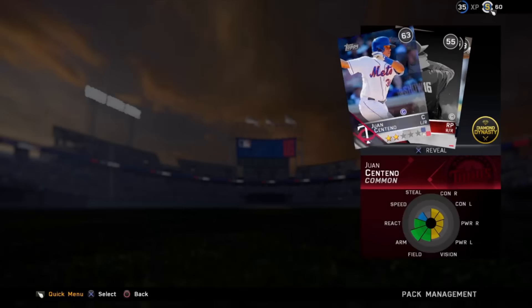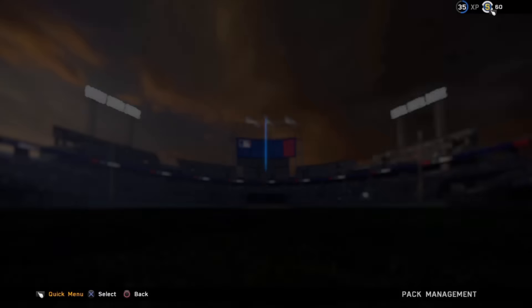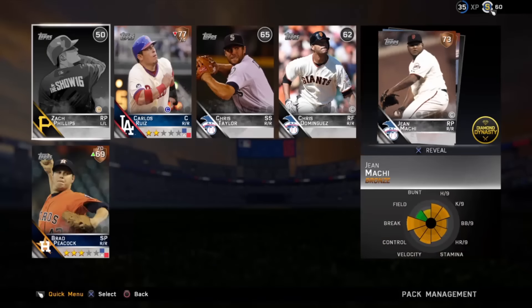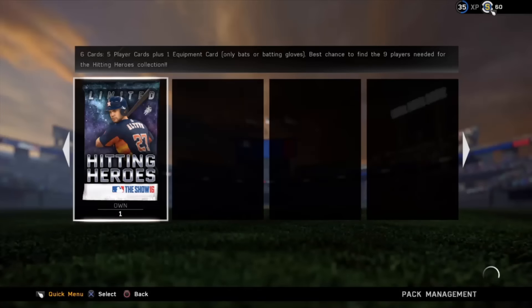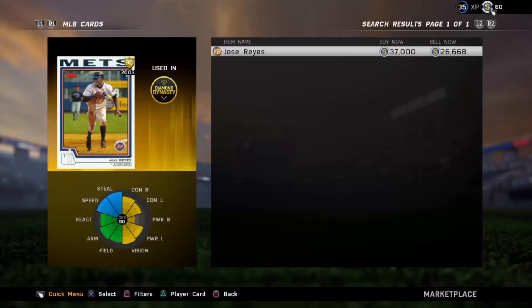Thank you so much for watching — that was an insane pull. If you guys liked that pull, please leave a like below. If we can get 150 likes on this video, we'll do another pack opening with these same exact packs right away. Final limited edition Hitting Heroes pack — nothing great, but we got the flashback Jose Reyes, and that's one of the more exciting pulls I've ever pulled in this game. A-Rod will always take number one, but Jose Reyes is in the now. If you guys can get to 150 likes, I'll drop another pack opening right away. Catch you in the next one!